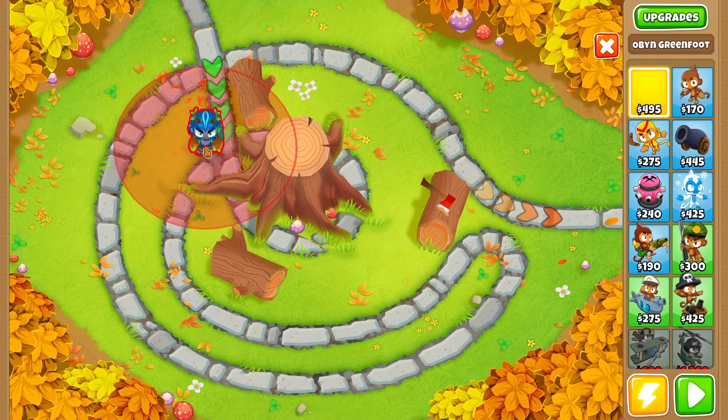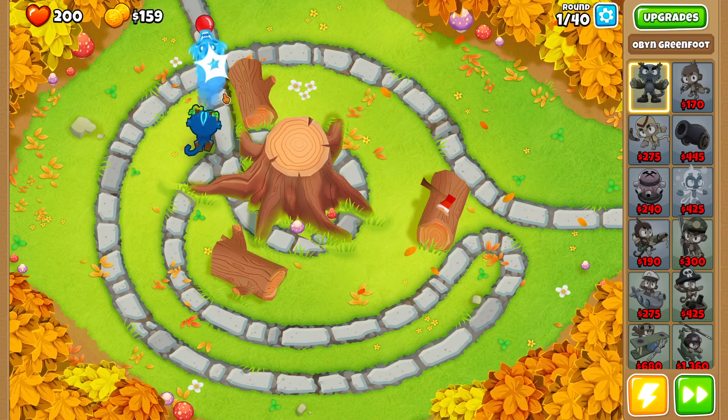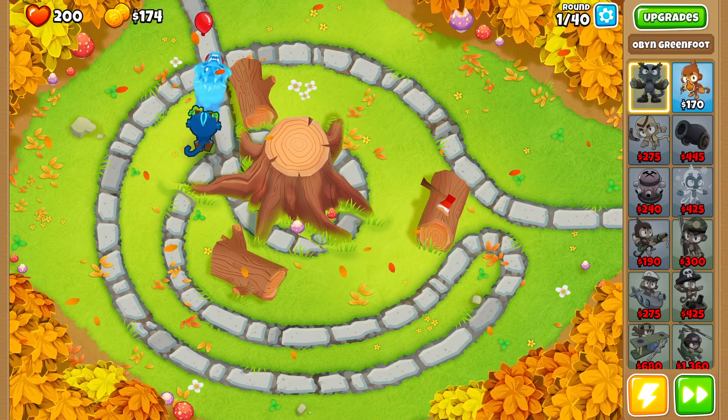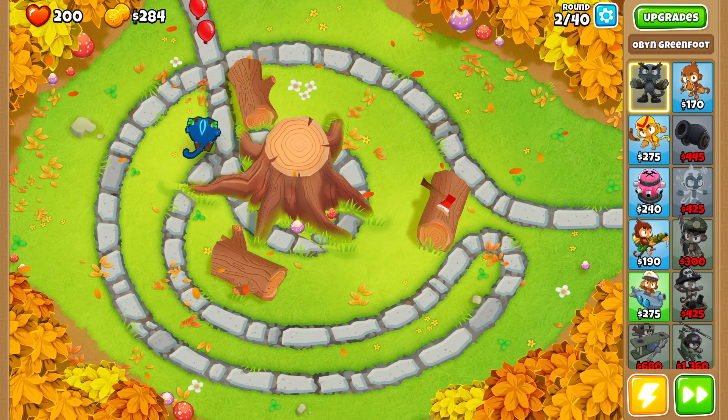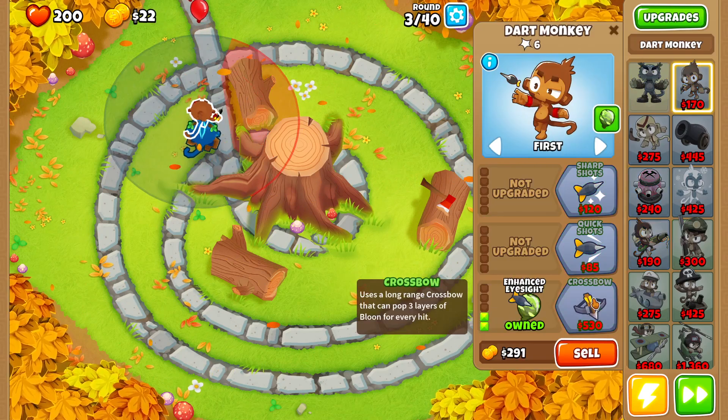On the easy maps we're actually going to be working on unlocking specific towers. The first thing we'll start off with is oban, and then we'll save up enough money to buy a dart monkey. We're going to try the easy modes using only dart monkeys so we can start getting the experience we need to buy the Apex Plasma Master. There's our first dart monkey.